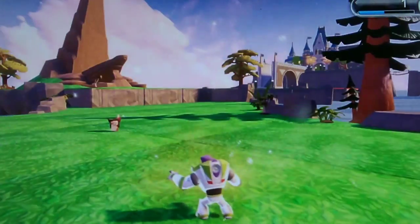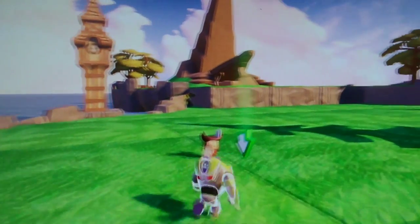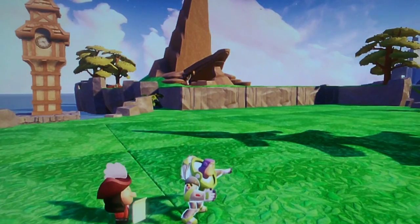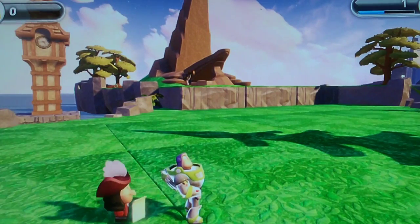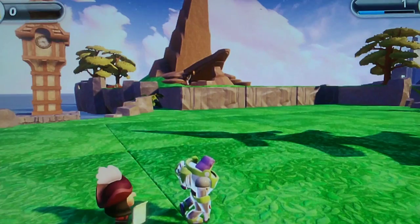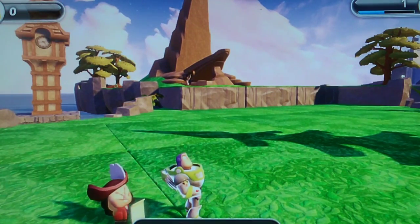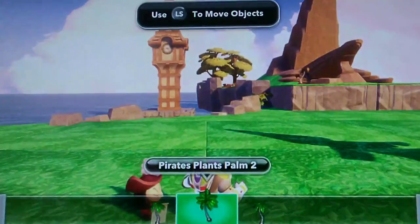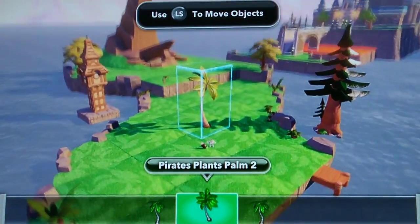I'm glad you're here. Would you mind helping out my pirate friend? He's trying to follow the directions on his treasure map, but he can't seem to find any of the key landmarks. The first step is to start at the third palm tree, but we don't have any palm trees. Sounds like we need the editor. You can switch the editor views to see things how you'd like — the toy view shows more toys, and the building view gives you a good view of the toy box while you're building.